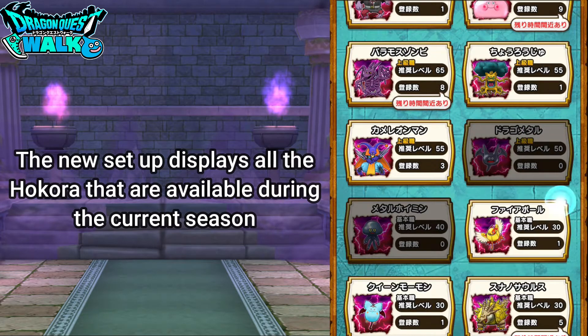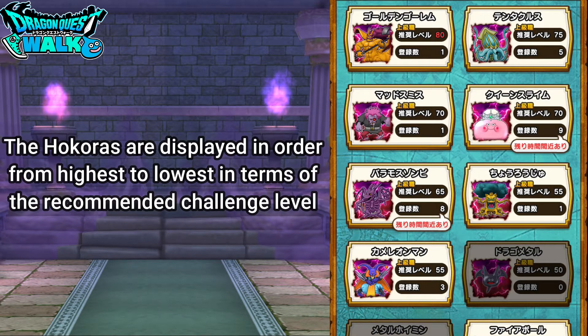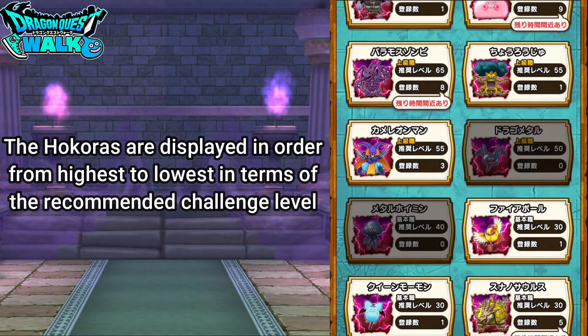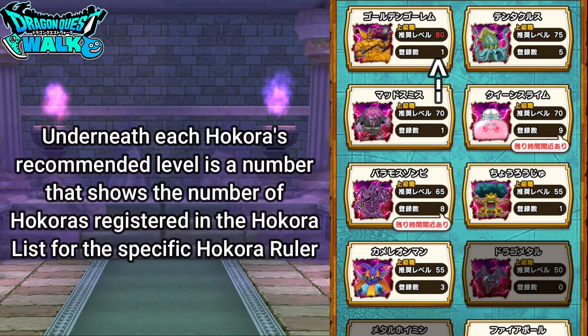There are going to be 12 different types of enemies for this particular season. With each of them it shows you the name of the Hokura, and it goes in order from the highest required level to the lowest at the bottom. Besides that, it's going to show you the level, and under it's going to show you how many of those you actually have registered in your list.